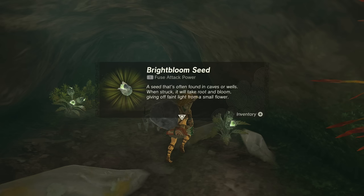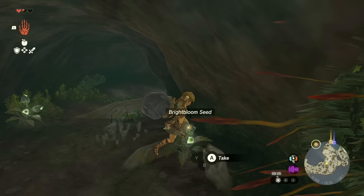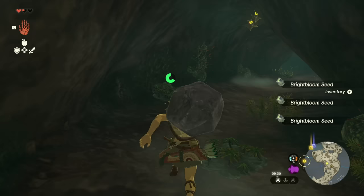Discovery! Ponside Cave! Fuse attack power plus one - can be found in caves and wall, giving off a faint light. Oh, could I use this to make a torch? I wonder.